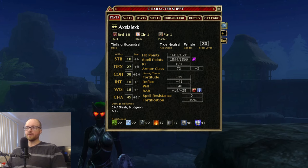The character sheet gives you an overview of a lot of very important stats for your character. To access the character sheet, if you're a new player and don't know how to do that, hit the C key on your keyboard and it'll bring it right up.